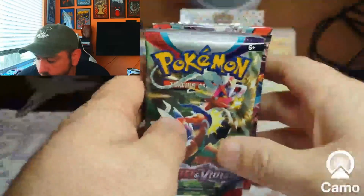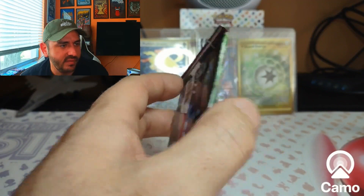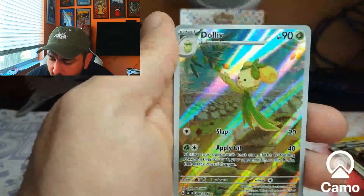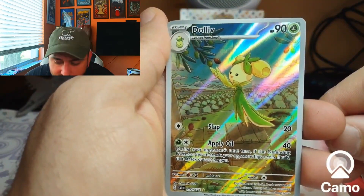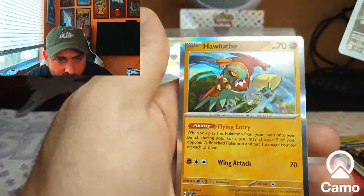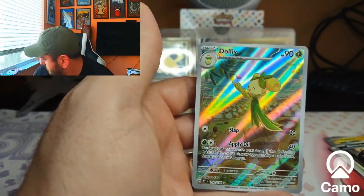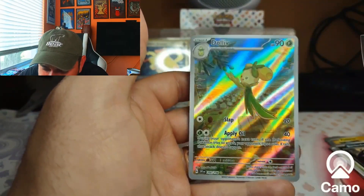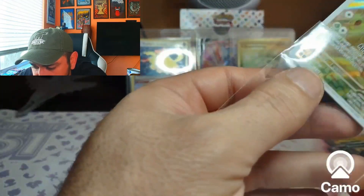That's what the base set Scarlet and Violet does. Can we finally get a pull out of the base set Scarlet and Violet? Oh, we finally got a pull out of the base set, finally! One reverse holo, okay. One out of four packs — we got a Dolliv applying oil slap. All right, it's a pull — one pull finally out of Scarlet and Violet base set.